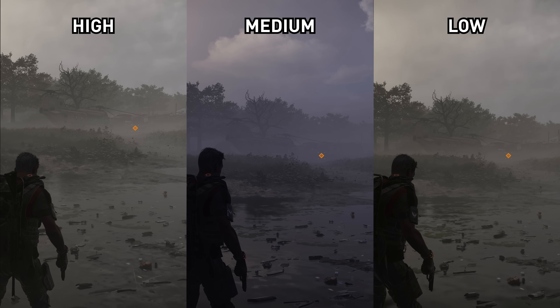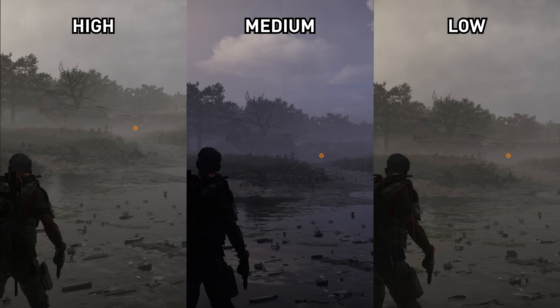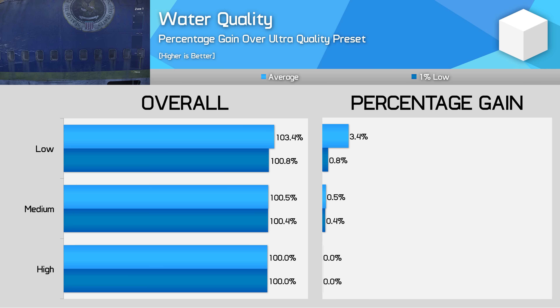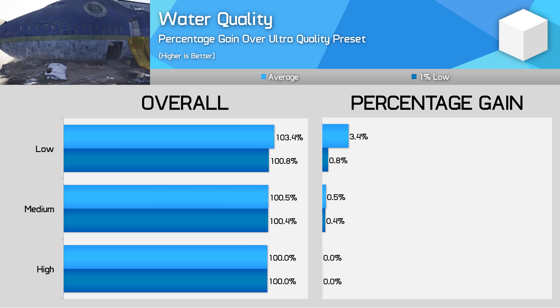There are a few more settings. Water quality is reduced when setting the game to either Medium or Low, with a seeming reduction to the resolution of ripples and other interactions. I'd keep this one on High given you only get a 3% improvement dropping it down to Low, and Low is a visual downgrade.